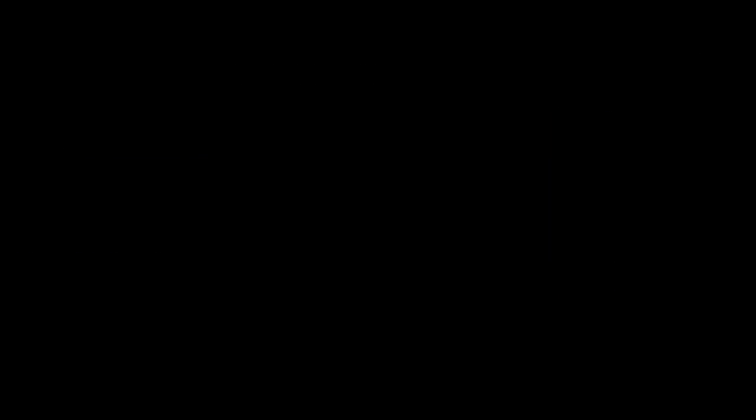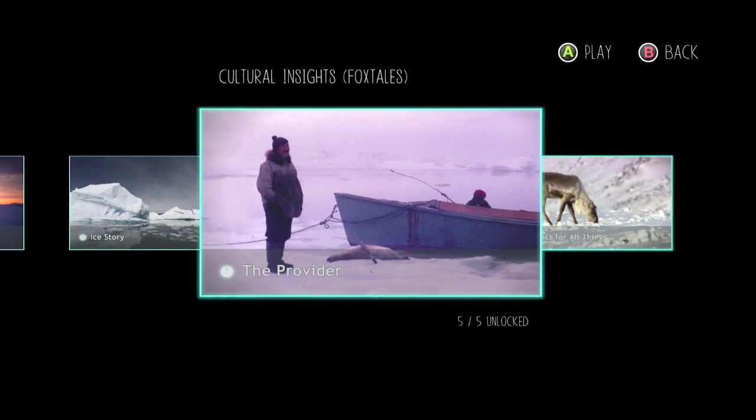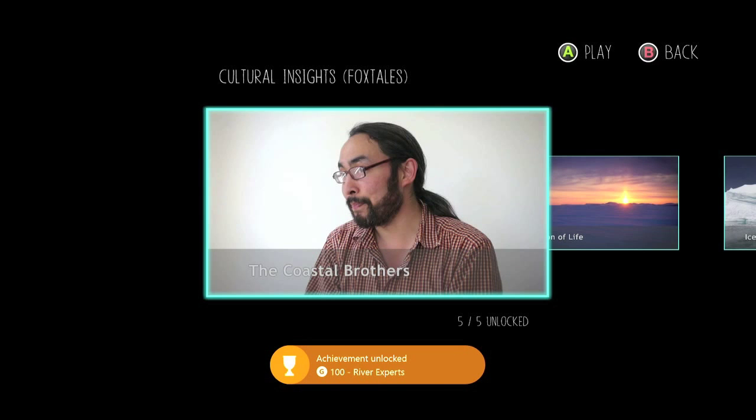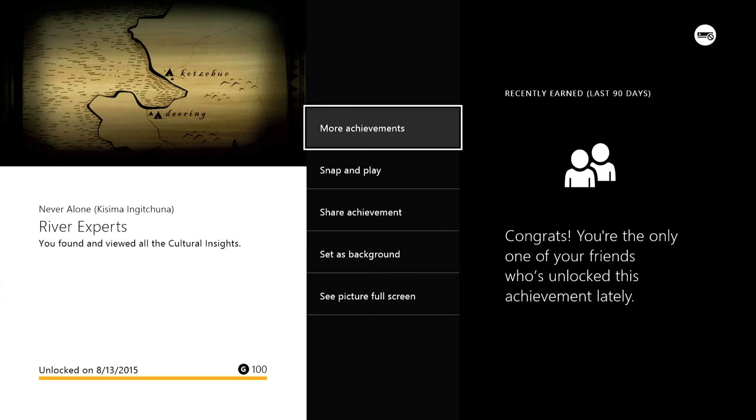That's three out of four. The final one is given to you at the last cutscene — all you have to do is hit start and go to your cultural insights. You have to also view them in order to get the achievement. Just hit play, then hit back, and once you view all of them you should get the achievement for 100 gamer score. And that's all there is to it.